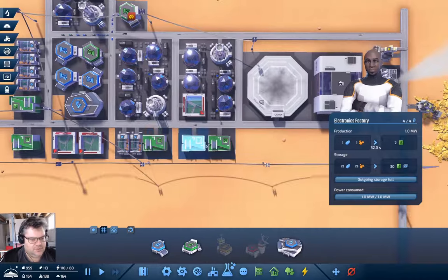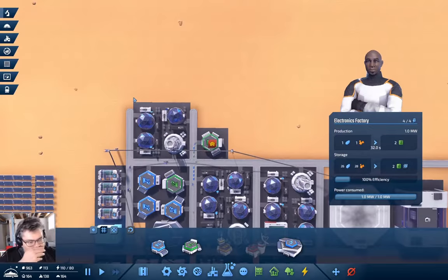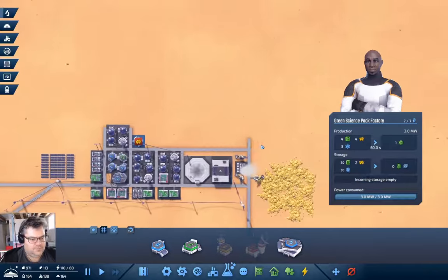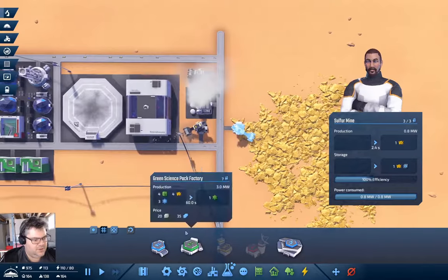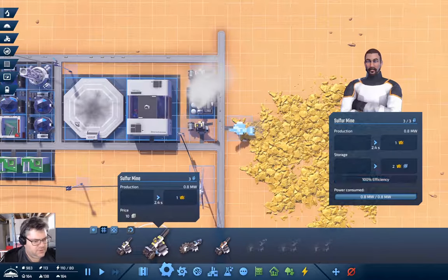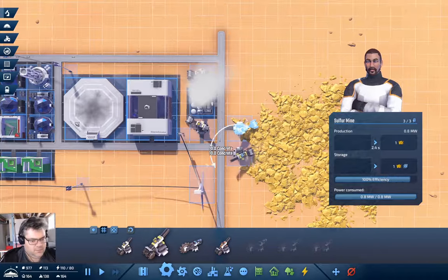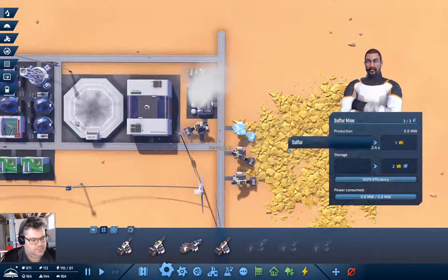Now how are these guys doing? What are you short on? Sulfur — I think I probably want another sulfur mine. That's a sulfur mine — bam. Let's put another one — bam.